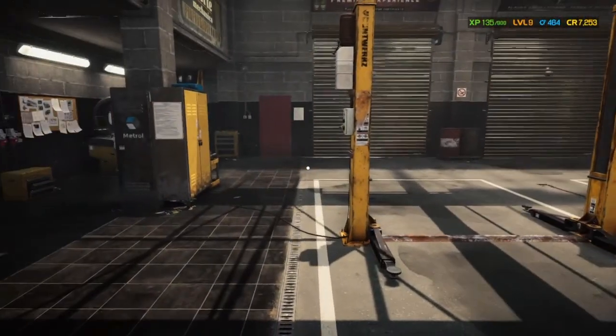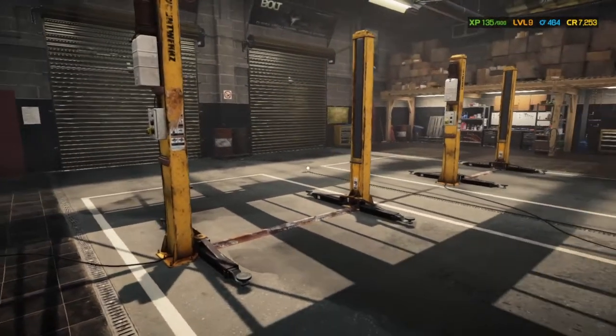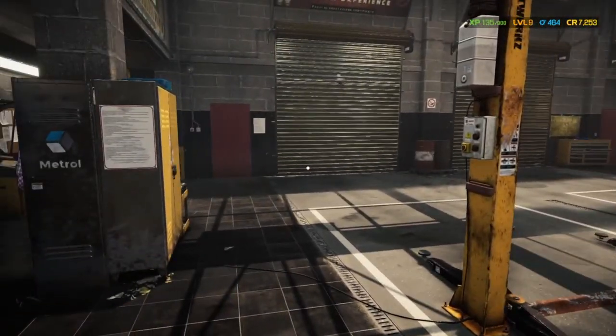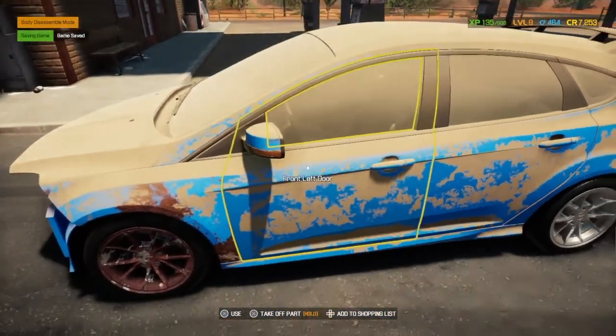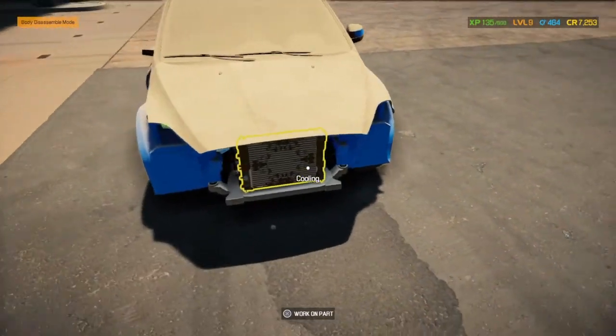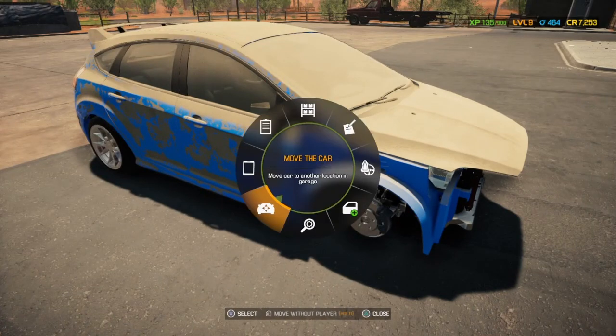What's going on everybody, it's CodaVacHatchy with another video with Car Mechanics Simulator 2021. First thing we're going to do today is just go ahead and get a car in here. It's got some body parts that need to be fixed, but we're going to stick it on the second lift. Holy moly, looks like it's missing body parts — how'd they even drive it in?